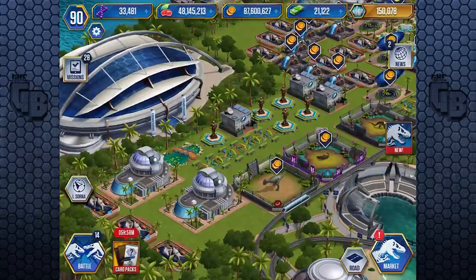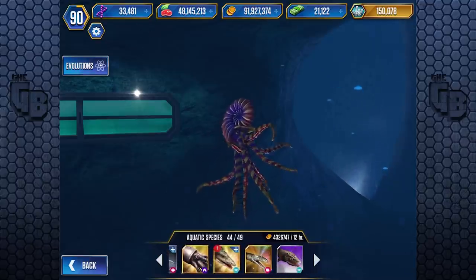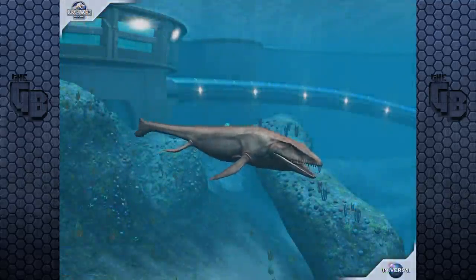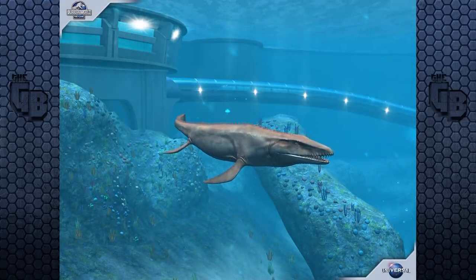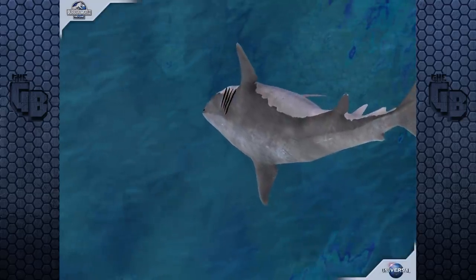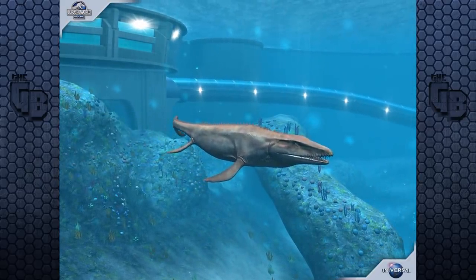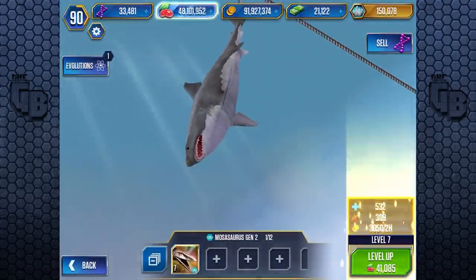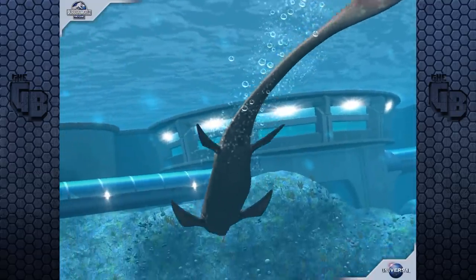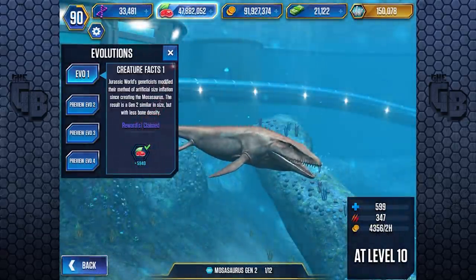Good news guys — we have our Mosasaurus Gen 2 hatched! It's like I'm a gen 2 penguin, Pangalang. Let's go into here and see. We got 44 out of 49 creatures. There you are! Ooh, look at you — exactly the same but with a different skin. It's like the Brawlersaws, which no longer exist in the game. It's been ages since we fed a Mosasaur. The shadow looks a bit weird — did the shadow always look like they're dead? Let's feed you to level 10.